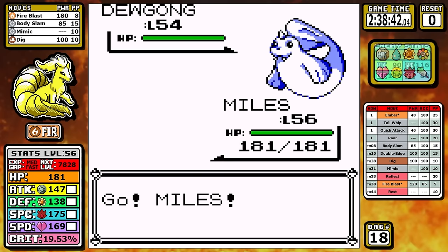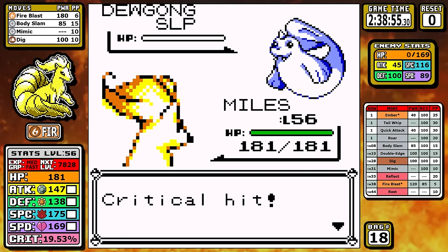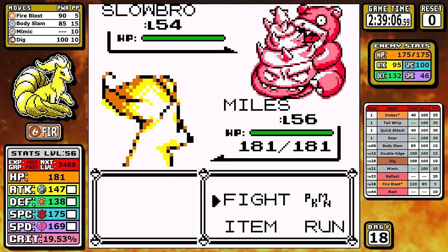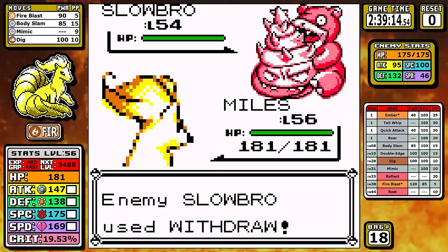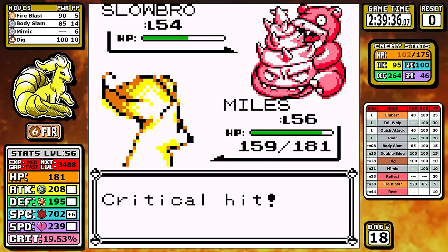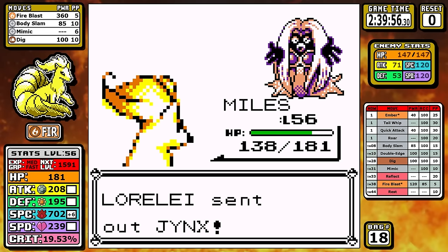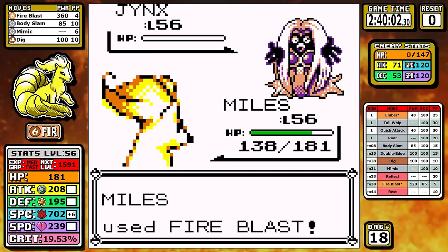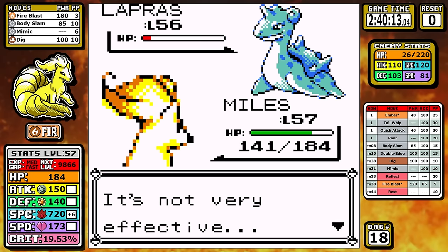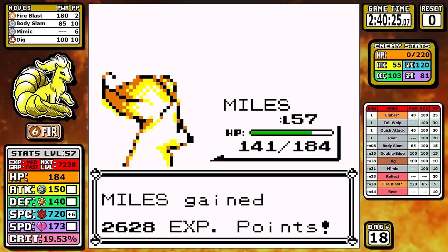On Dewgong, you pretty much just hope it doesn't use Rest immediately so you don't waste a Fire Blast — and obviously that's what it's going to do immediately. I do get a crit after it falls asleep, which kind of makes up for it. Cloyster is neutral to Fire damage and has pretty weak special, so we take it out in a single hit. Slowbro has Amnesia here, which makes the end of the fight a little easier — I set up twice and then start to chip down the Slowbro. Worried about missing Fire Blast, I start going Body Slam, which is slower but steady. The Jynx was never really in question. I was mainly worried about a Hydro Pump from Lapras, so I wanted extra special to be tanky and take it out faster. It gets a little dicey as we start to miss moves, but I hit the first one, got a burn proc, and the burn eventually takes it out on its own. First Elite Four member down.